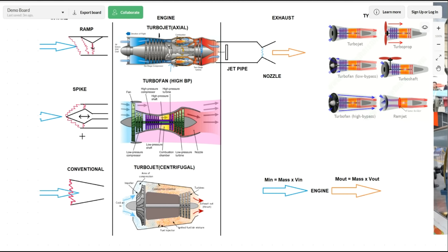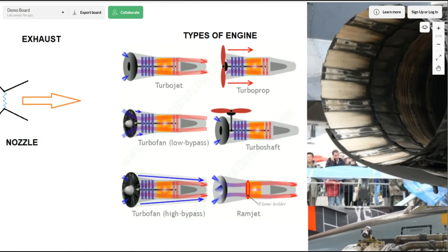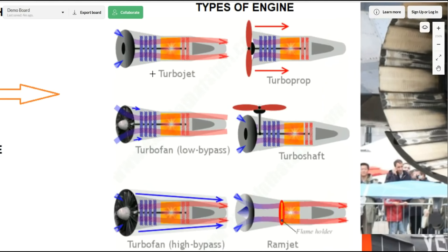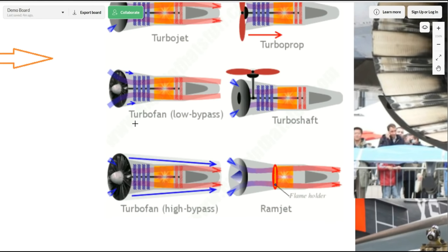Looking at the different types of jet engine: at the top we have the basic turbojet, which we've already described. Then we have two turbofan variants. Low-bypass turbofans are found in fast jet aircraft where efficiency is needed but not to the extent of civilian airlines — you can harness some bypass air for cooling and afterburner. High-bypass turbofans are for passenger airliners: the majority of air goes around the outside to fly longer distances and use less fuel.